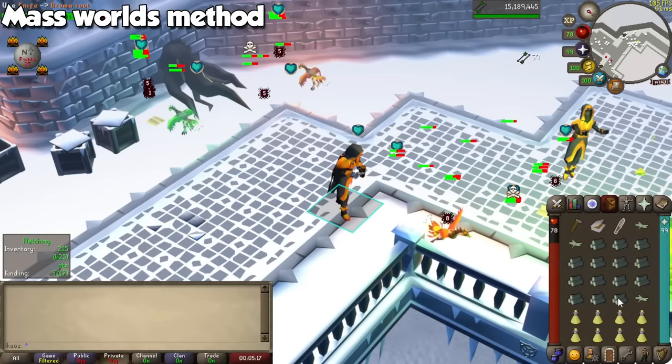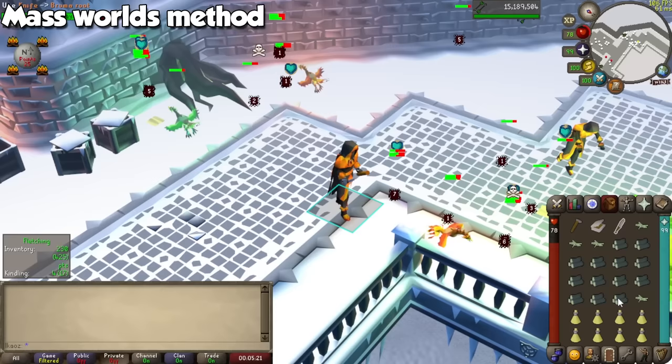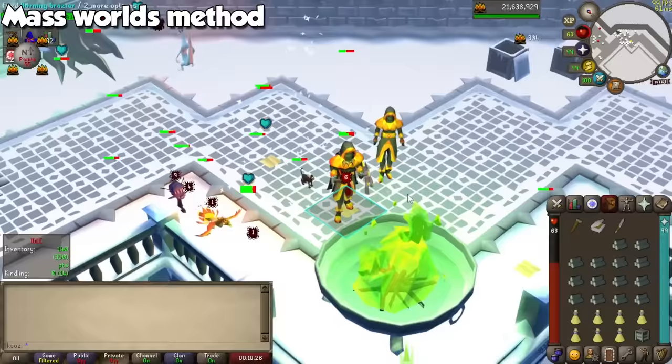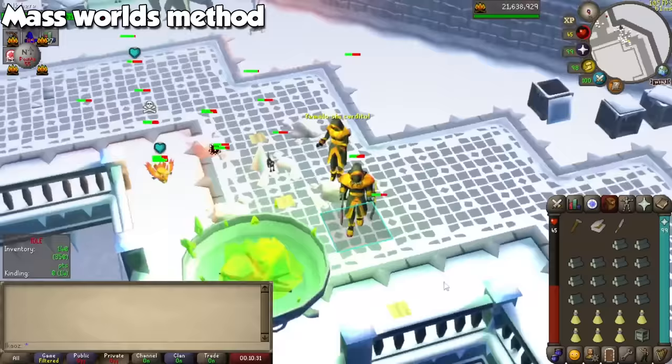You can take damage from three sources, all of which will interrupt you using logs and kindle on the brazier. The first is passive damage and you can't really do anything about it. The second is by standing next to the brazier when it's broken, for which you can move away. And the third is a 3x3 area where snow will fall — make sure to avoid it since it hits like an absolute truck. When the brazier breaks, click on it to repair it for construction experience and more points, then click on it again to light it up for even more points.